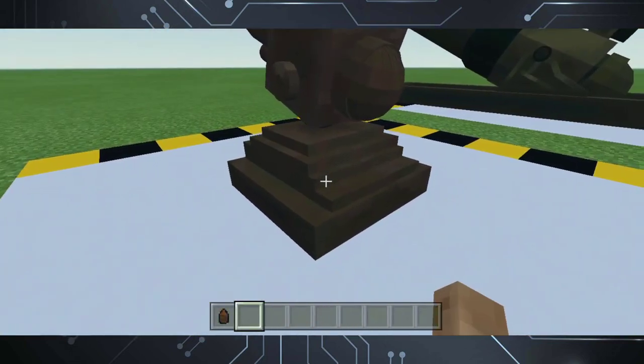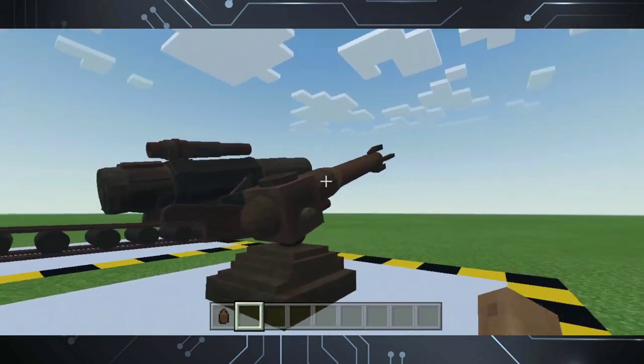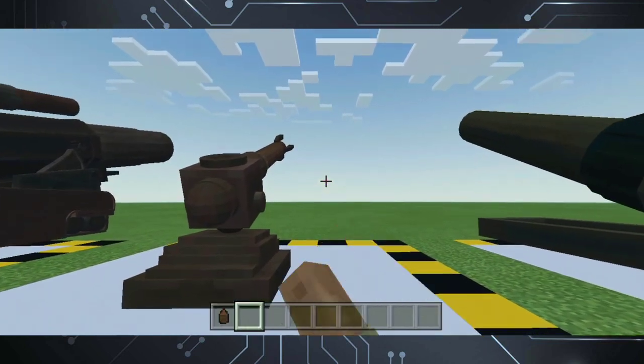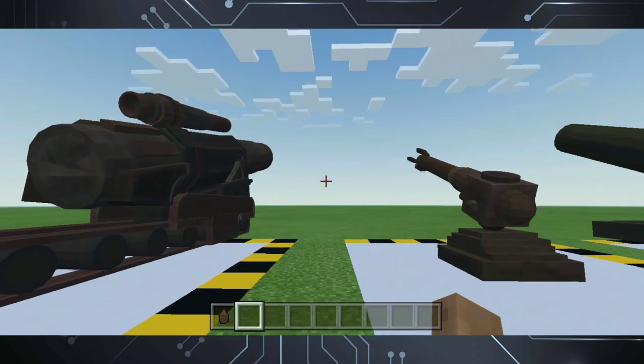The Basilisk Cannon has also been buffed — it now has 100 hit points so it can take a little bit more damage before getting destroyed. It will now take damage, but from explosions only, and its hitbox has also been adjusted.